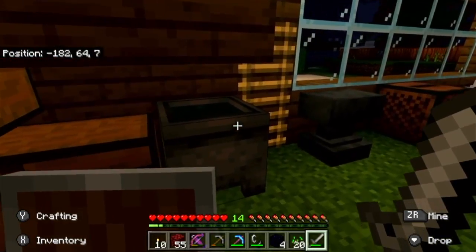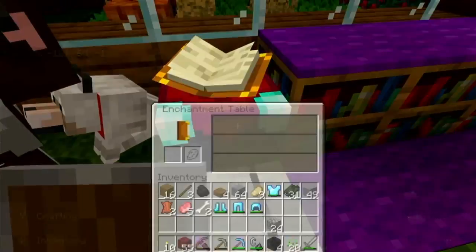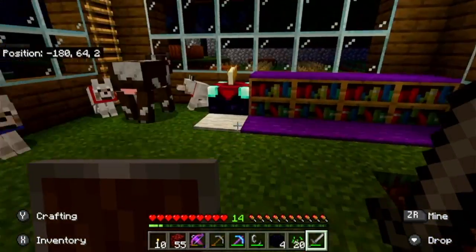And then we have a cauldron, an anvil, and a jukebox, which I never really use that much. Then we have an enchantment table — I just use that to enchant things. And a couple bookshelves there.